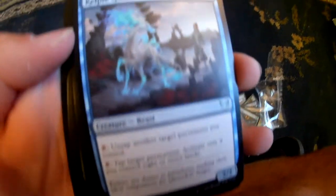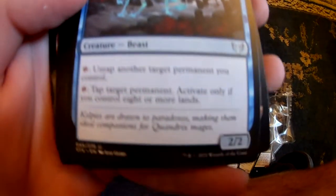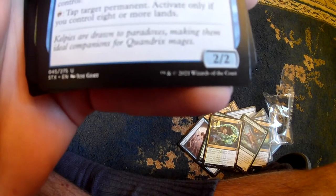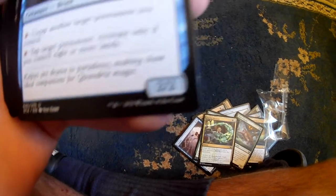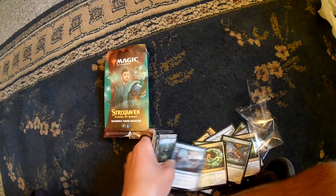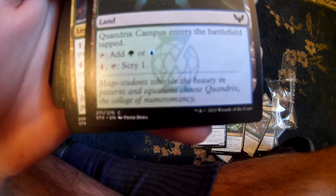This one is Kelpie Guide. Cool. I like this card - tap stuff. Quandrix Campus, just a land. Oh, you can pay in the scribe. That's pretty cool.